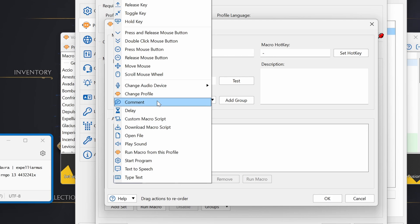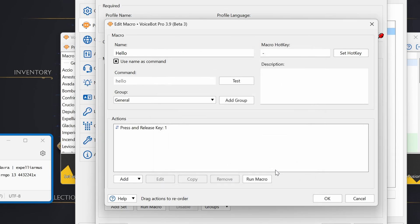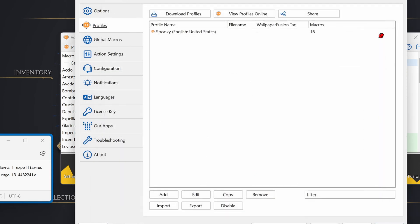I paid for this app. There's also a free trial version which is limited — you can check the differences on the website and decide what you want to do. So basically, if you want to combine things — for example combine tab and three — there's an option to construct it with delay and press key. But if you just want to press one or two, just do press and release and type the key — for example one. Then click OK and apply.